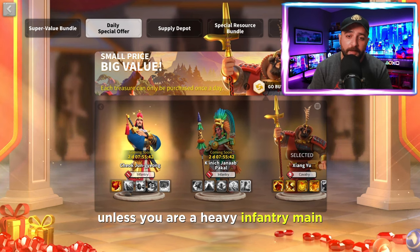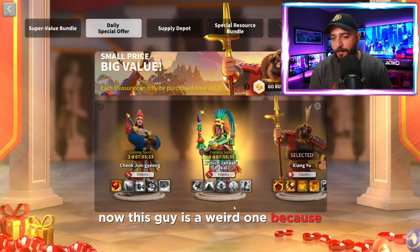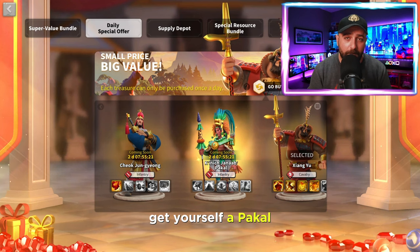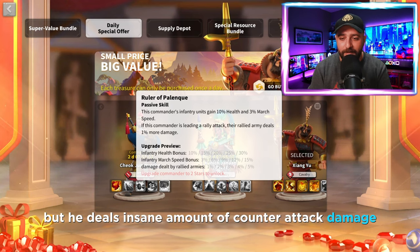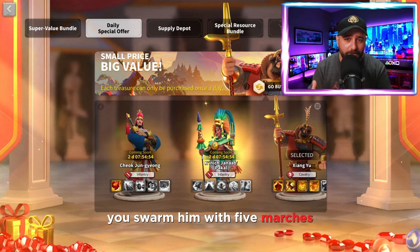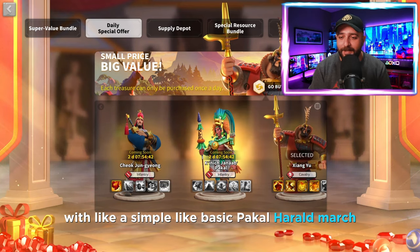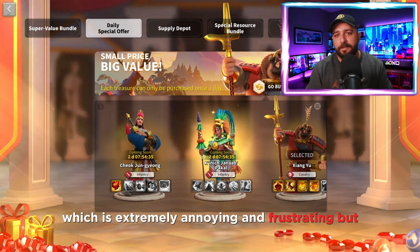The other one is King Pakal - this guy is a weird one, because he could either be the worst commander for you or the best one. If you want to be as annoying as possible, get yourself a Pakal. He deals very little skill damage, but he deals an insane amount of counter-attack damage and is extremely tanky. You swarm him with five marches, and when you look at the reports, he got positive traits against all your marches with a simple basic Pakal-Herald march, which is extremely annoying and frustrating.